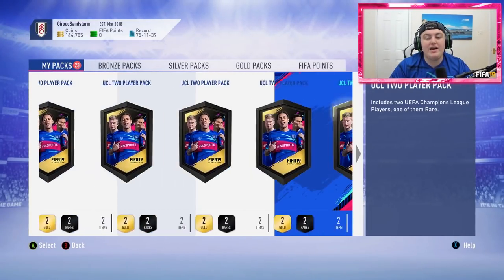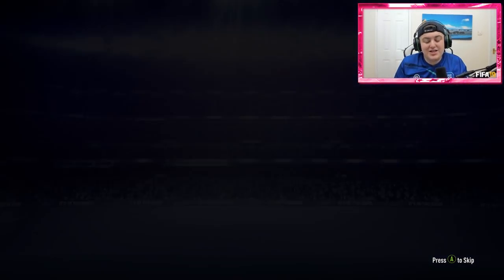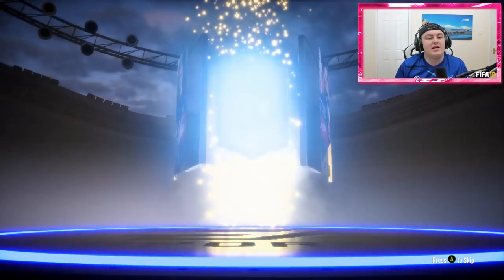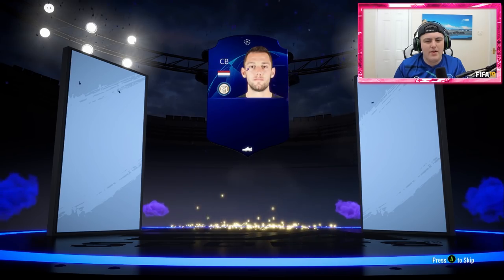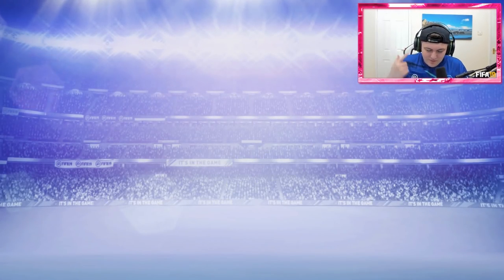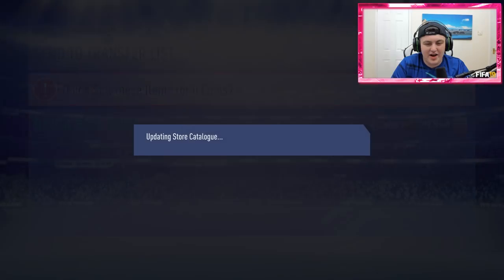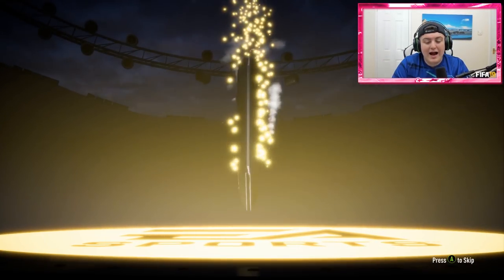No walkout in pack 2 either. Pack 3 — it's going to be a Dutch centre-back. Van Dijk could be a walkout — he's 85-rated base, so 86, making him a walkout. But I think it's going to be De Vrij. Damn, I was very hopeful that was Van Dijk. And we've already hit a duplicate. Peanut Boy already did 25 of these before, so we're going to get a lot of duplicates. No walkout in pack 4 either.